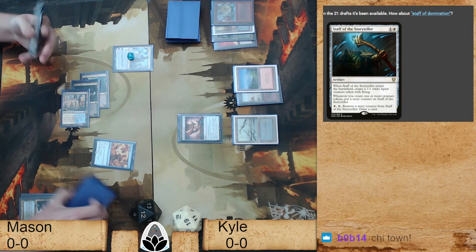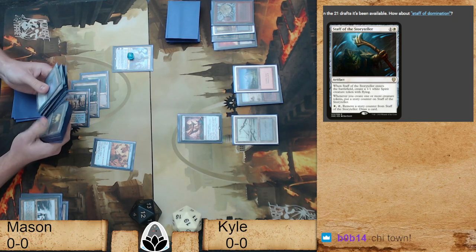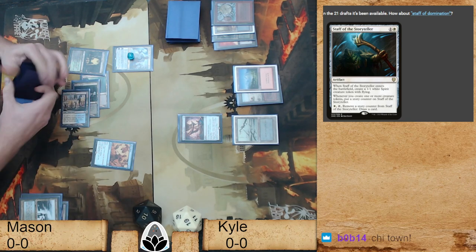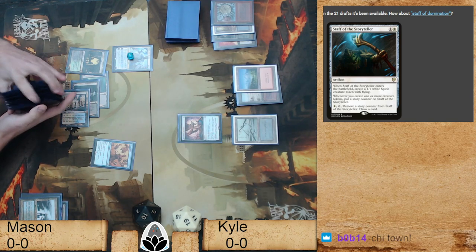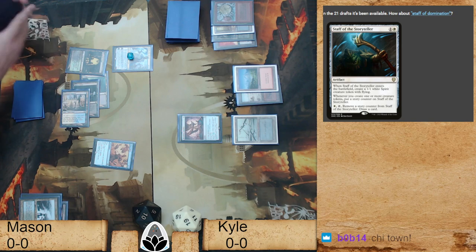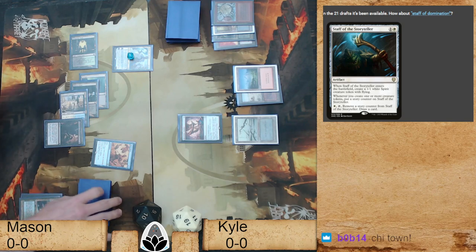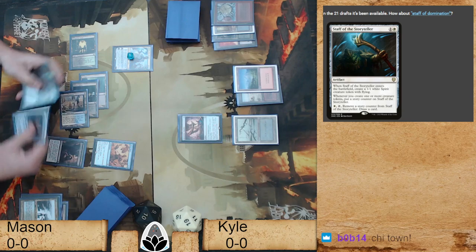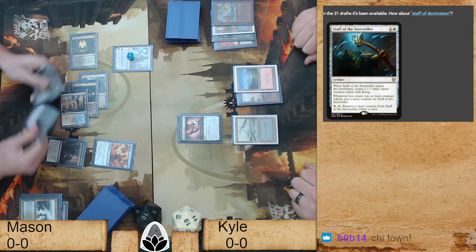There's really not much Mason can do — he just kind of wanted to draw the card. We should note: the fetch is a different discard pile, and most everything else should be the exile pile other than the Thoughtseizes. Mark, if you're listening, that graveyard needs to be two piles. I think that's a Griselbrand in hand — yes, I see Griselbrand now.